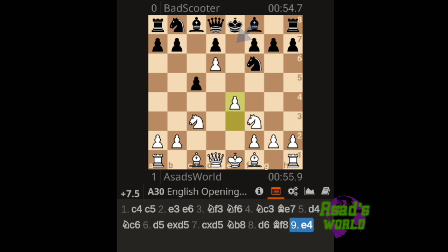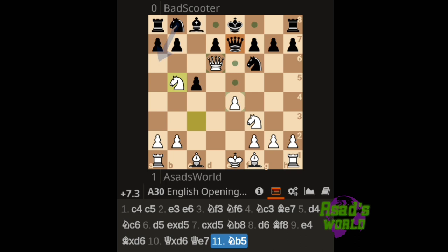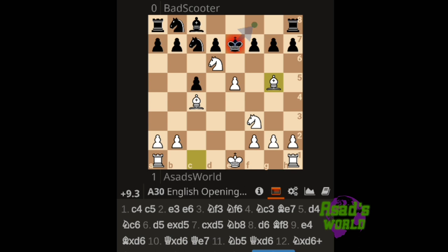Even after he takes this pawn I am completely winning. Even if I try to exchange I'm completely winning. He is losing just another piece — this is now really, really bad for Black.